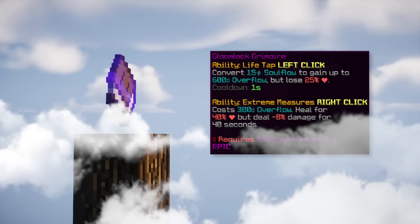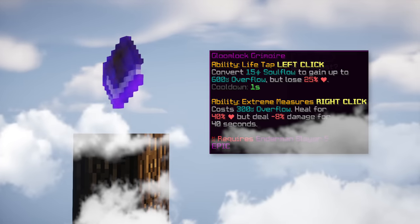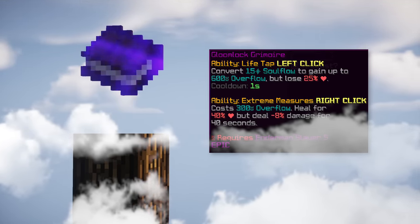The fifth item is gloom lock grimoire. This item has an ability where it heals you for 40 percent with overflow mana. Personally this item is better than the florid zombie sword but is quite expensive, so if florid is good enough there's no need to upgrade. Just remember that it consumes a lot of soul flow over time and lowers your damage after you use it.